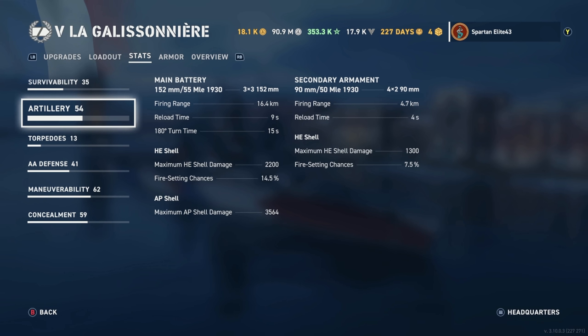Firing HE, you do a maximum damage of 2,200 with a 14.5% chance to set fires. Firing AP, you get a maximum shell damage of 3,564. Secondaries: you still have 90mm 50-caliber MLE 1930s — 8 of them reaching out to 4.7 kilometers, reloading in 4 seconds, firing HE with maximum damage of 1,300 and a 7.5% chance of fire.